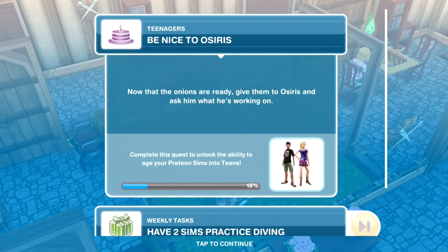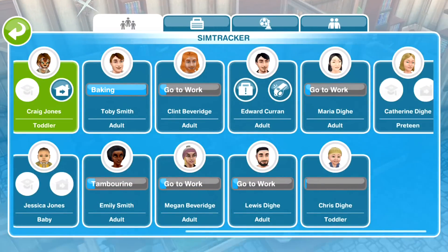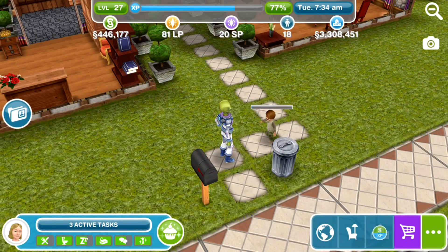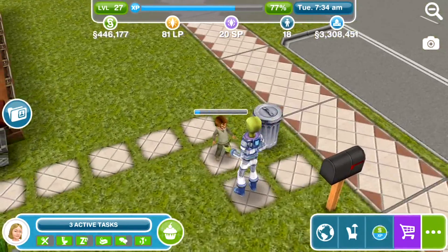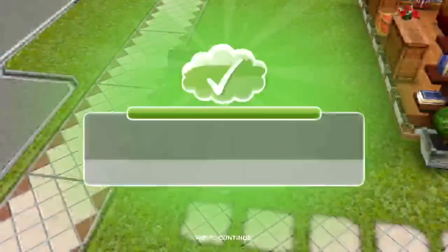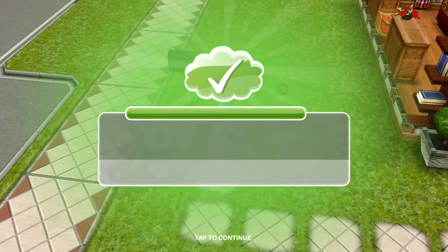Now the onions are ready — give them to Osiris and ask him what he's working on. If you can't find Osiris, just blow on that whistle and it will bring him over to you whatever lot you're in, like it does with normal sims. The toddler only takes 45 seconds, but adults are a minute and toddlers are 45 seconds. We have been nice to Osiris.